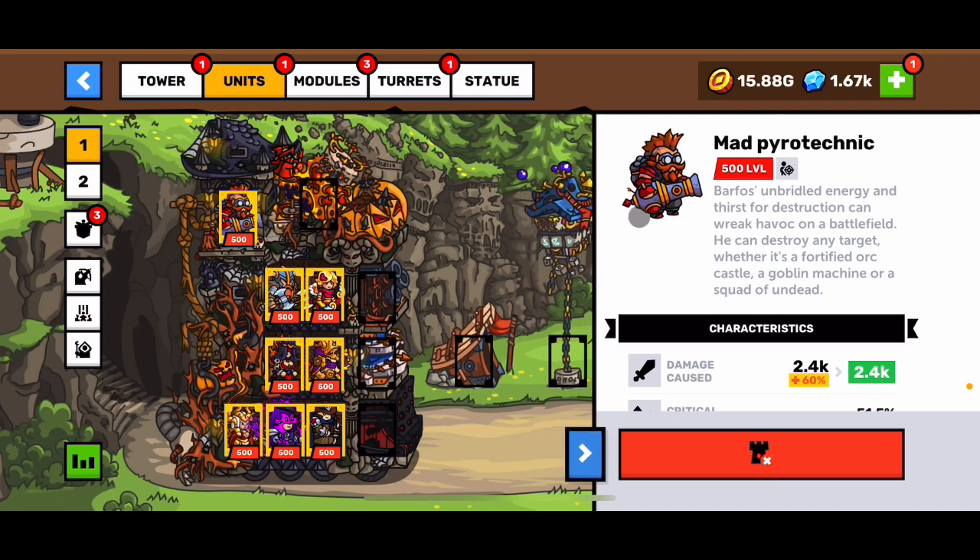Welcome back to Tower Land Zone. Today I'm going to talk about the unit Mad Pyrotechnic. He can destroy targets whether it's fortified or castle, goblin machine, or squad of the undead, so he should be good against any target.